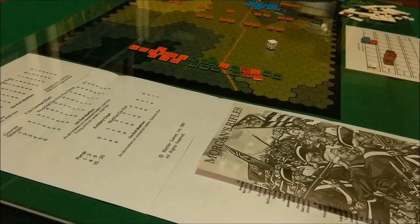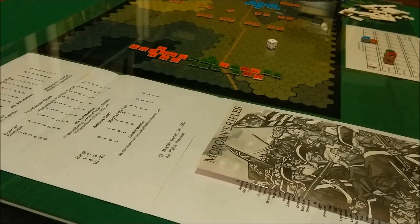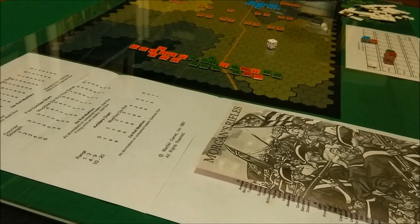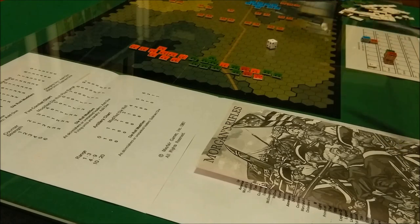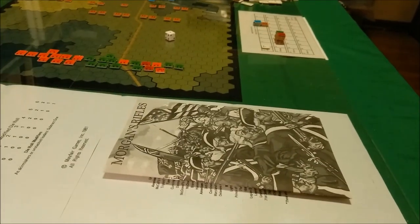Today's game is Morgan's Rifles, and it comes with everything you see here: the rulebook, charts printed on the back of the rulebook, game counters, game map, six-sided die, and the turn record card.